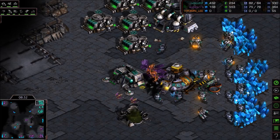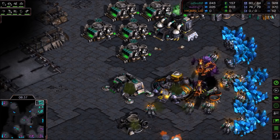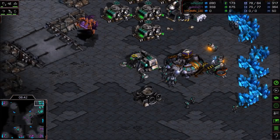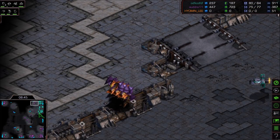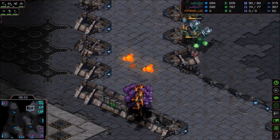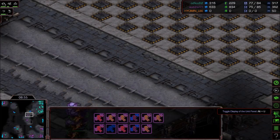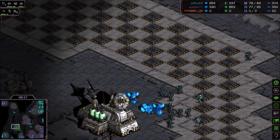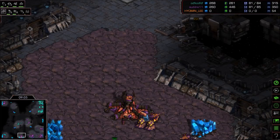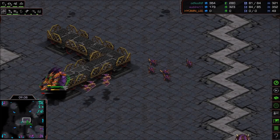The scourge do manage to take out a Valkyrie. Mutas still flying around trying to find more damage. A Valkyrie gets some incredible splash damage on the scourge. These mutas are super injured right now — they do not want to take any more damage or they'll start falling out of the sky. Another base is done for Zero. The bottom left base is dead — I was correct on that one.